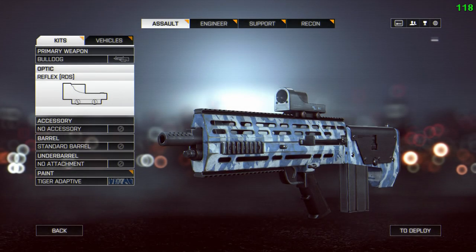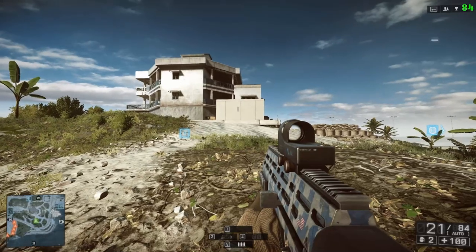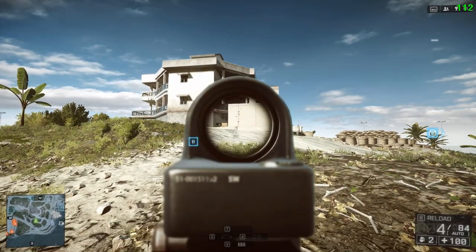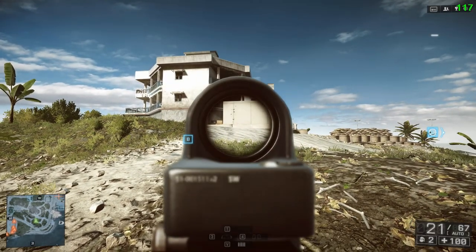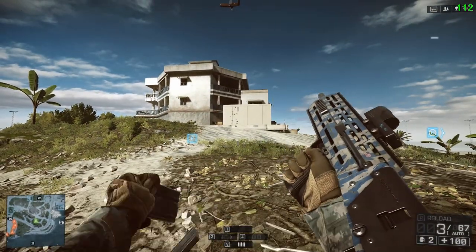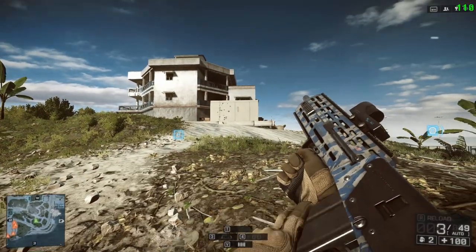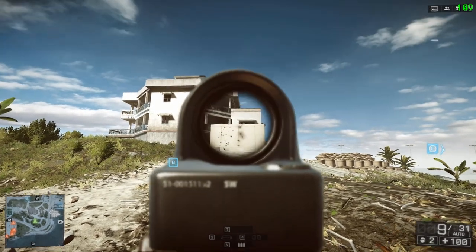Let's take a look at the Bulldog's recoil in the test zone. Here we have the bare-bones gun with just a reflex scope, firing against a wall 25 meters away. The Bulldog goes pretty much straight up — no pull to the left, no pull to the right. It's a vertical gun: its left and right recoil are balanced and not that high. Its vertical recoil is a bit sharp considering it's only got 21 rounds in the magazine, but this is without any attachments to help it out.